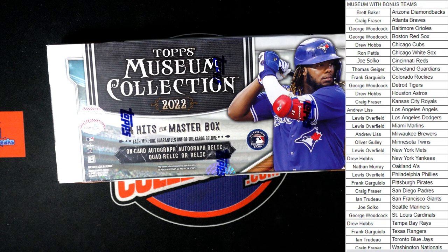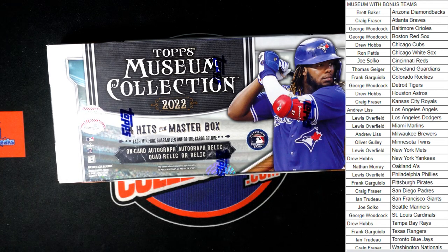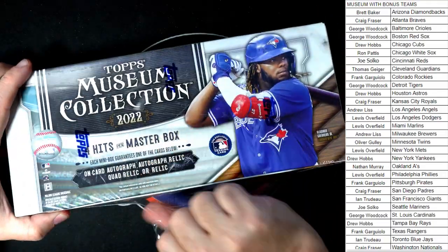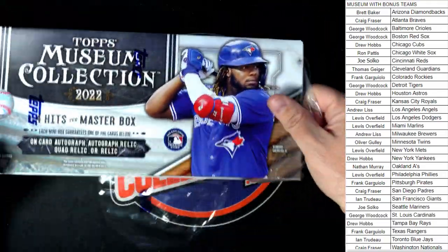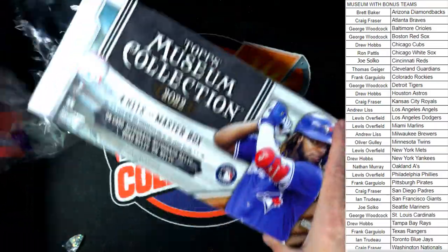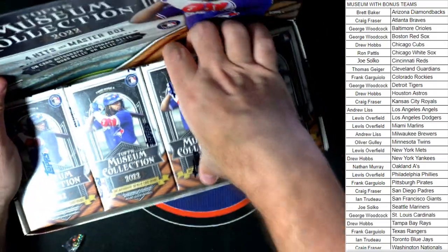All right, so we're ready to rip. Let's have a good box here — good luck everybody. Let's have a good box coming up for the old Museum Baseball, let's pull some fire out of here. Museum Baseball 482 — we got four mini boxes here.